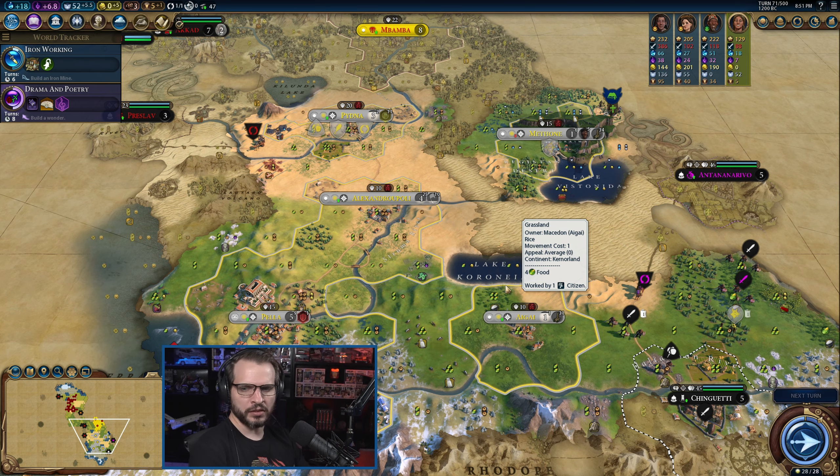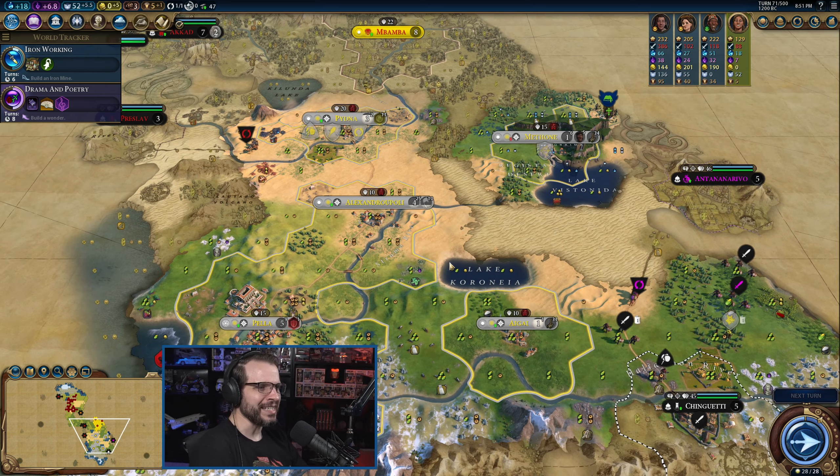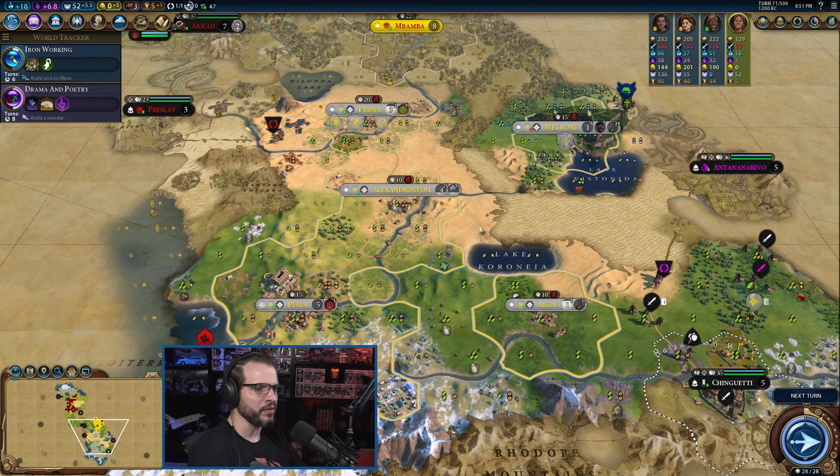It's a new session for me — if you can't tell, I'm wearing a different shirt — so I'm trying to remember exactly where we left off. I know we're building a settler; we do want to get at least a sixth city set up. That is definitely the goal.